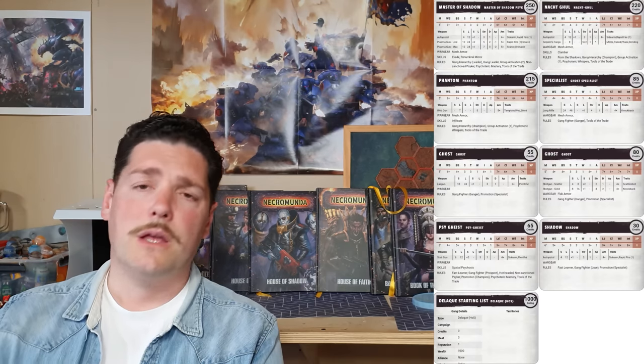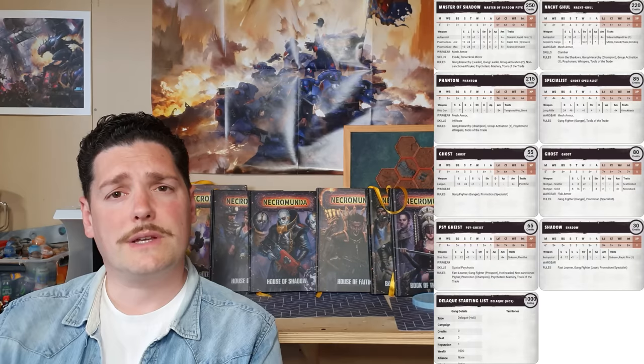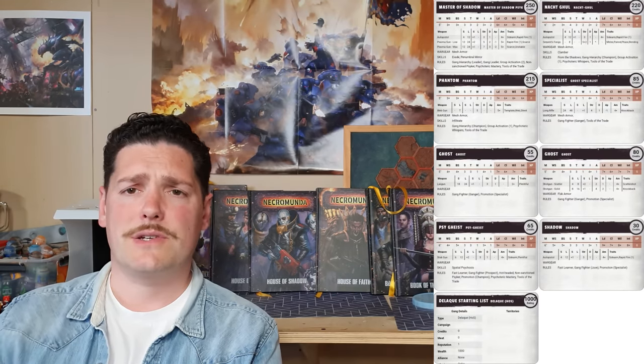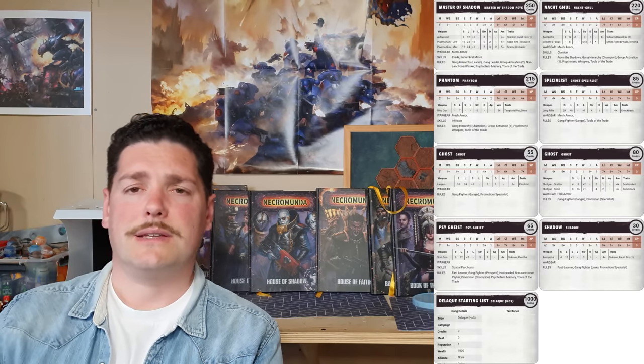The next Ghost is a shotgunner with solid and scatter. For 30 credits a shotgun with two damage and strength four adds some damage output this list needs. The last part of the gang is a Psygeist — he's just got a stub gun but he's got access to Psychoterica. Psygeists don't start off that well, but once they get the Psychoteric Worms later in the campaign they become really powerful. The psychic power chosen is Spatial Psychosis — a simple action that can pin a fighter within range, and you can do it twice in an activation.